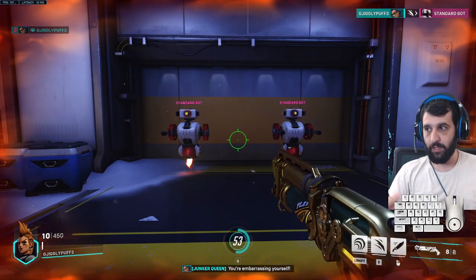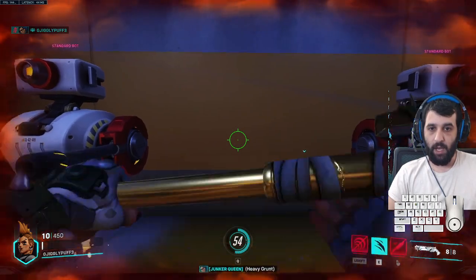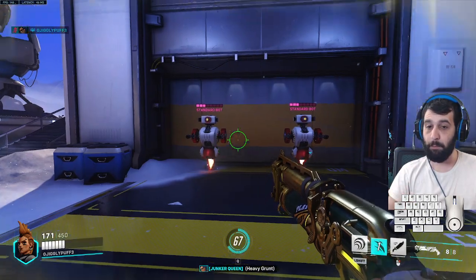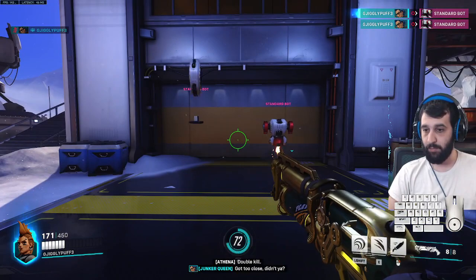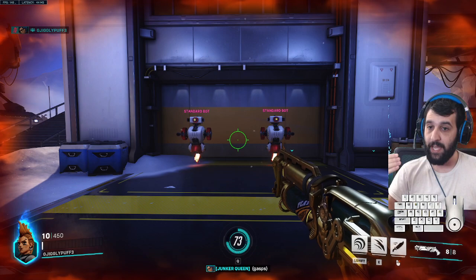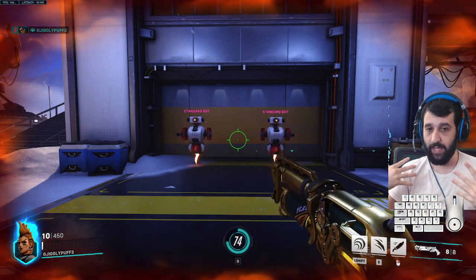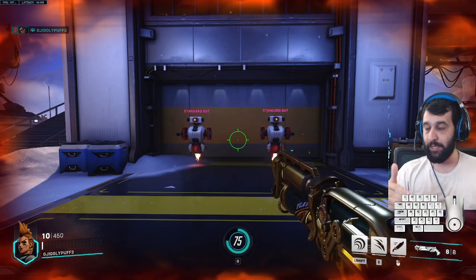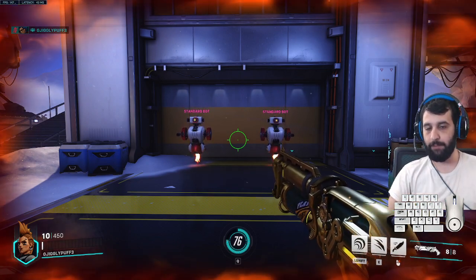If you see enemies grouped up, you can wound multiple people at once. With Carnage I can hit both these guys at the same time and get health from both of them. If you hit both supports, they'll end up healing each other, but that's healing they're not providing to the rest of their team — so hopefully your team can take advantage and kill them while they're not supported.